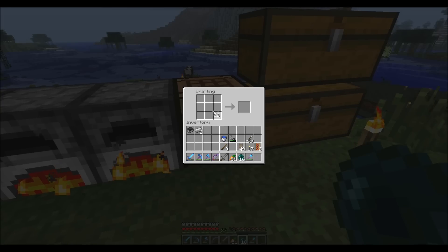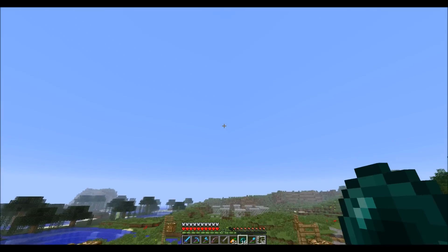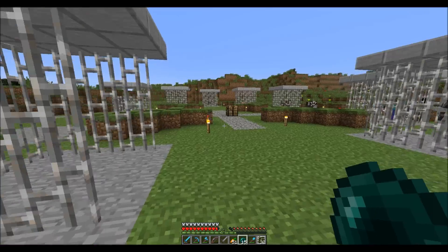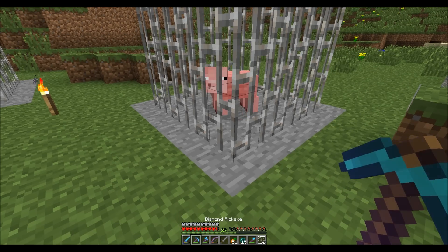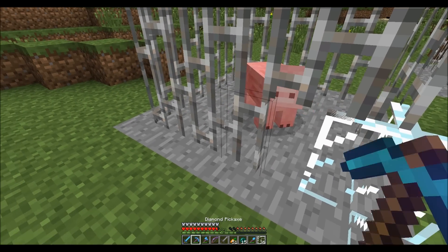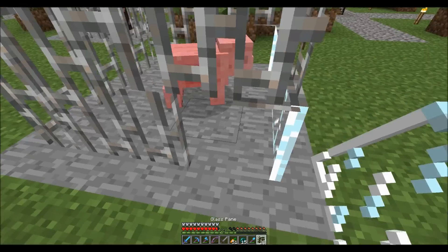It was suggested to me that I should try using glass panes instead of iron bars in the zoo, so we're going to do that. I want to see how it changes the look. I'm going to do it here for Mr. Piggy. Boop — no, you cannot get out Mr. Piggy, I'm sorry. I know you don't like it in there, but it is your lot in life now to be on display in the zoo.